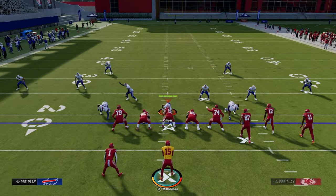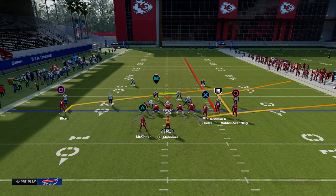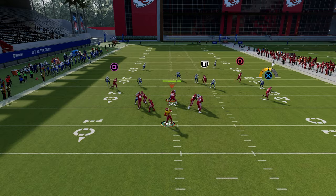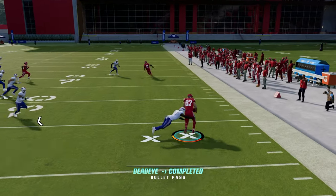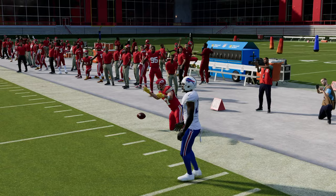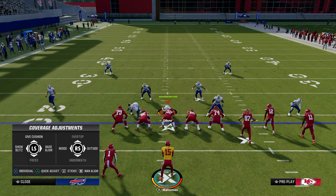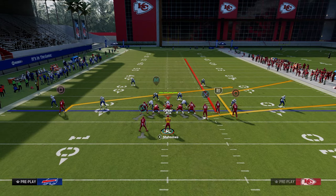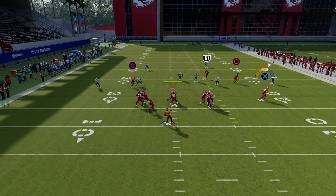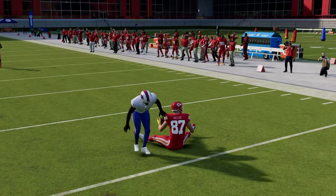One of the best ways to defend the Play Stick is with cover two, but the problem is that the tight end flat route gets open against standard cloud flat coverage. If they use cloud flat to stop the short corner, you can see it kind of stops it, but then you can just check it down to the tight end for easy yardage.